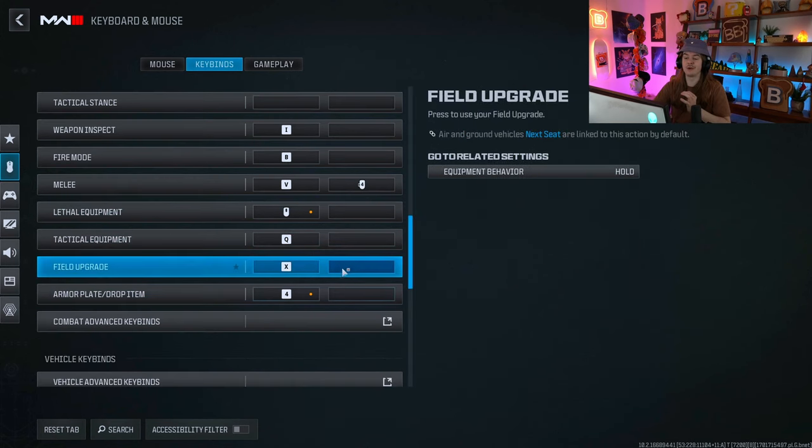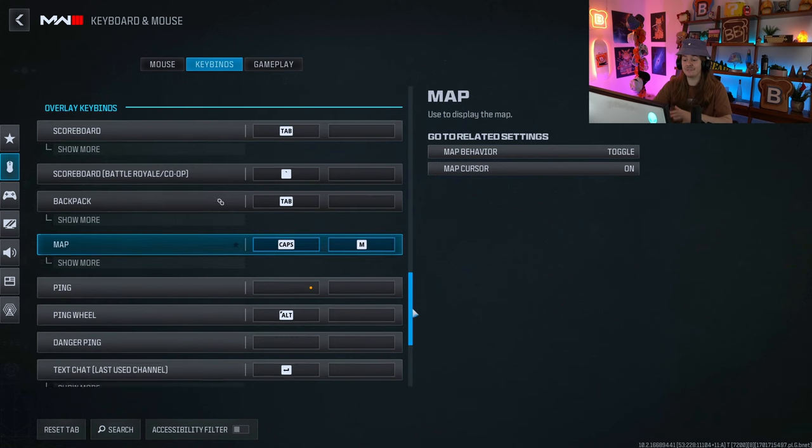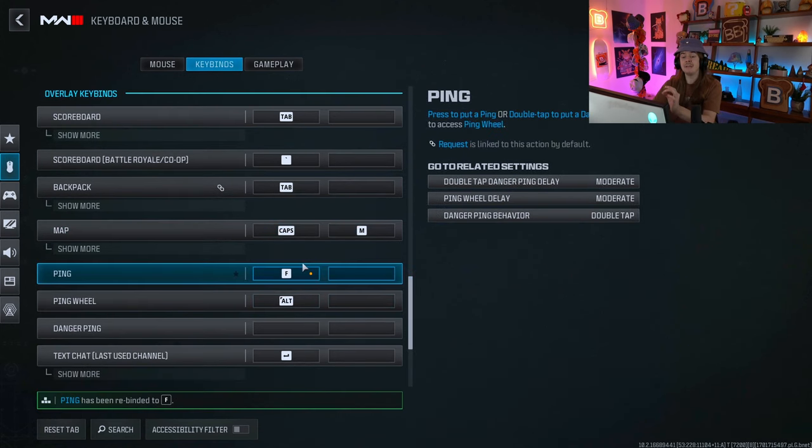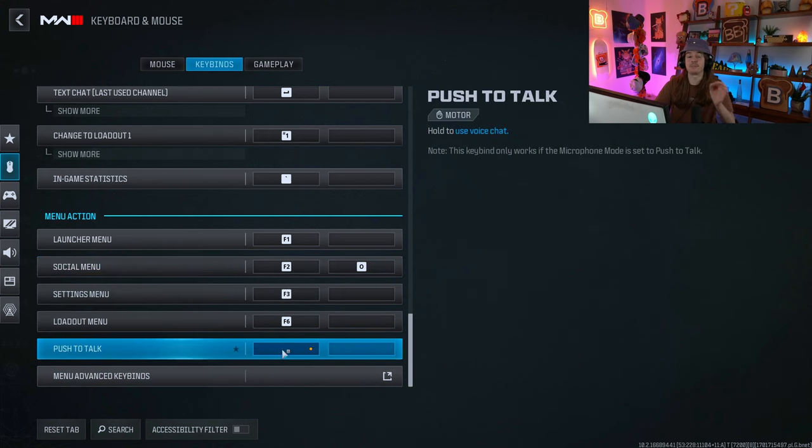Tactical equipment is Q — that's the default bind. Field upgrade is also default. Armor plate is bound to 4; the default is G, but I recommend using 1 through 5 for armor plate because it's so accessible. G feels like you're playing Twister with your hands. Ping is bound to F — ping may start on middle mouse button, but E or F for ping is great so you can quickly mark someone live during combat without any awkward hand movements. Push to talk can be set to whatever you prefer — I believe it defaults to V.